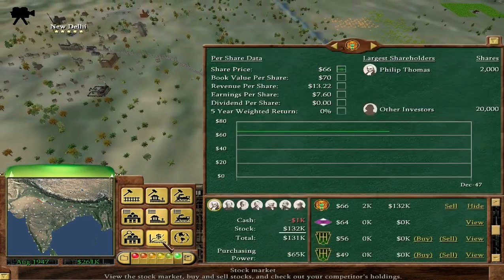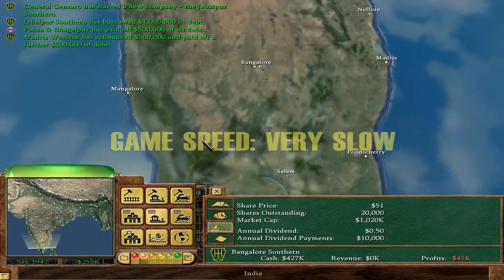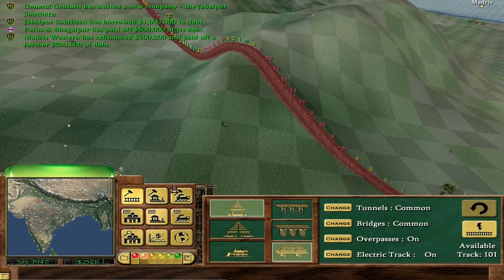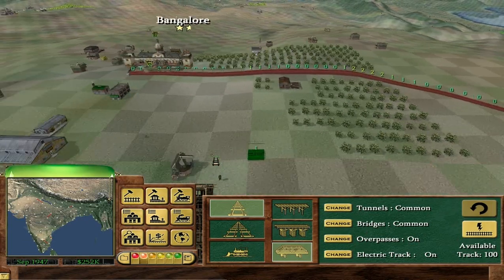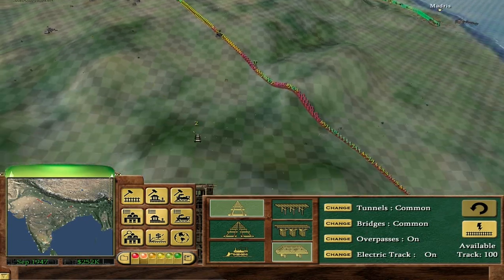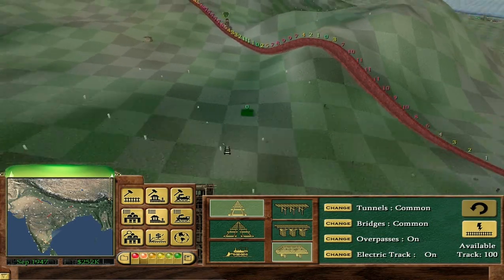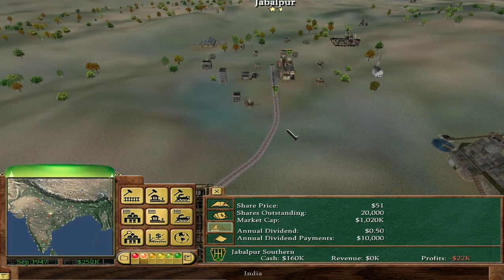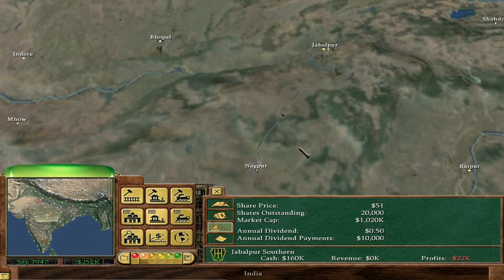Still three more AI to show up. There we go — Bangalore Southern: Bangalore and Pondicherry. That is some awful track — those gradients. Rather than building around the hills, the AI always go for the shortest distance, even if that means building through a massive hill. Jabalpur Southern — Jabalpur to Nagpur. And there's still one to go that hasn't been built yet.